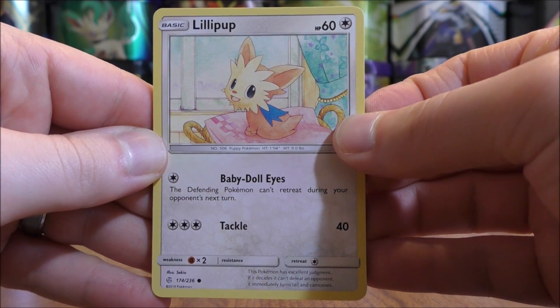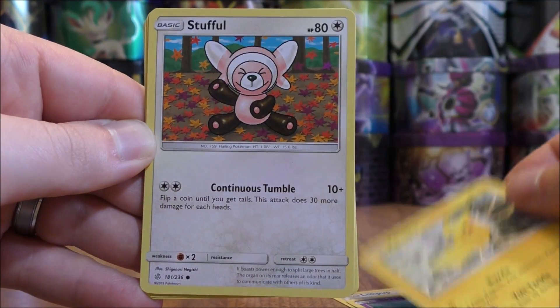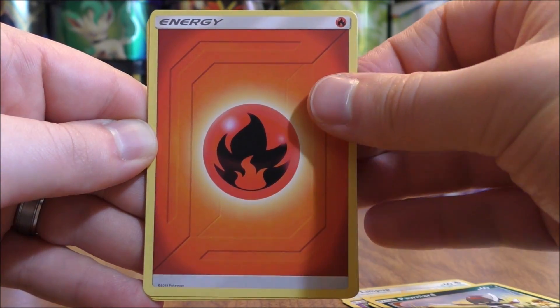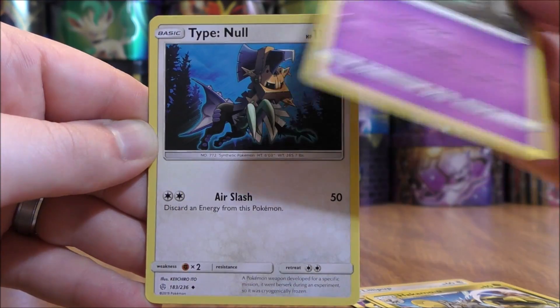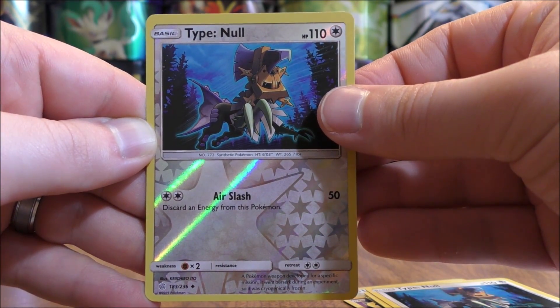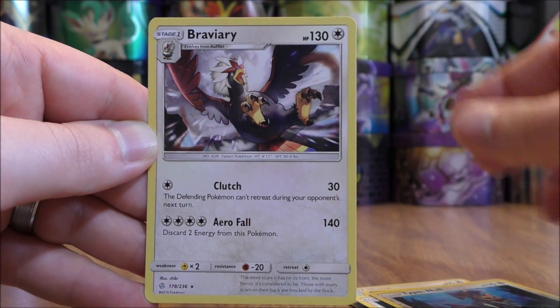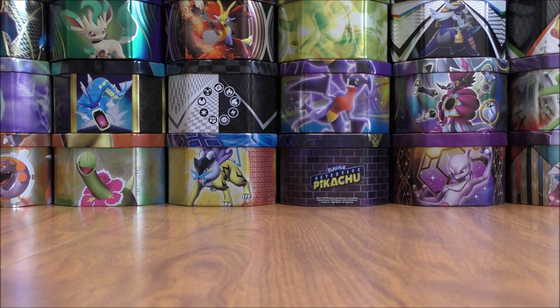Lilipup starts this pack: Scraggy, Pikachu, Stufful, Pawniard, Fire-type Energy, Hakamo-o, Rotom, Type: Null, and a reverse holo of that same Type: Null — both uncommon rarity-wise. The final card is a Braviary. Two packs left to go.